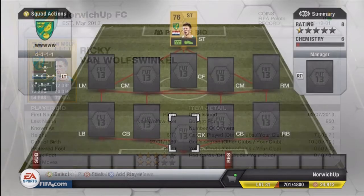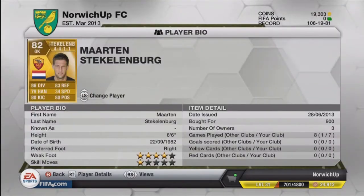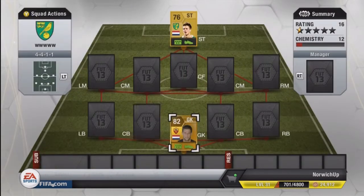Let's start the squad builder with the goalkeeper. In goal, we have got a player called Martin Stecklenburg. He plays for Roma in the Serie A. He's got some good stats — 86 diving being the best stat. 6 foot 6, so he's very tall, and he only cost me 900 coins. Very good player, good at reflexes and diving, not bad positioning as well and decent kicking. Overall, a very solid keeper.